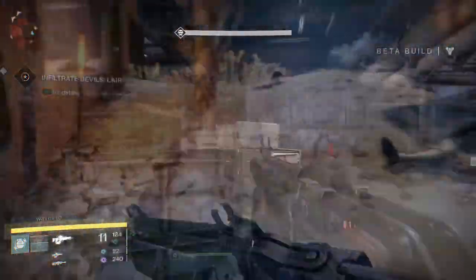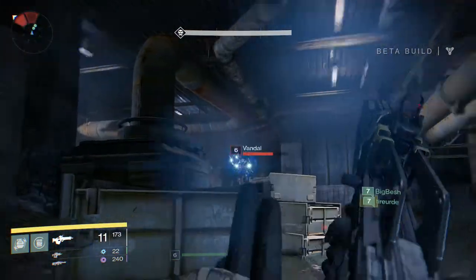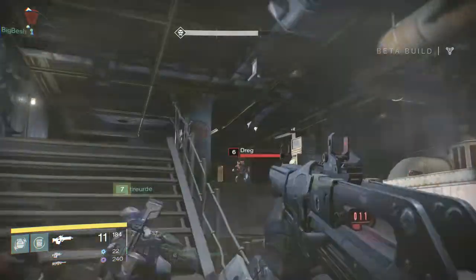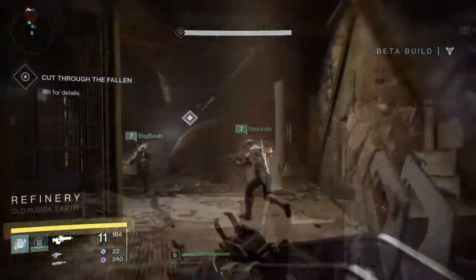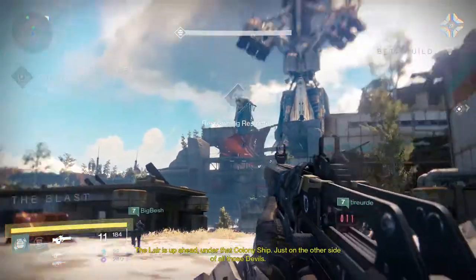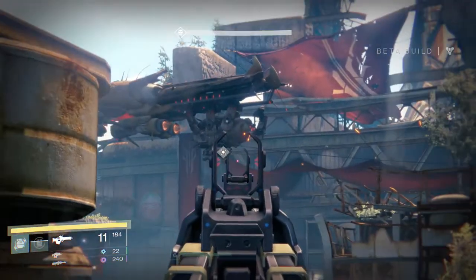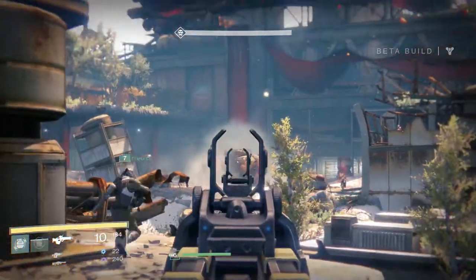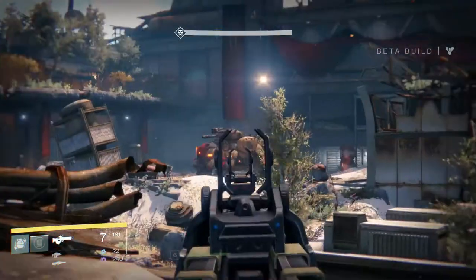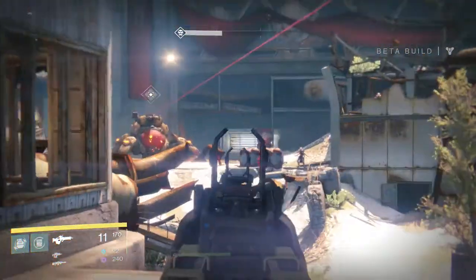The next boss is going to be a massive tank, and last time in the alpha it took about 45 minutes to kill it. The game wasn't tuned - there was no way to level up properly, and the boss was like level 6 while I was level 3 with the rest of my team. I'm hoping it won't take us long this time. We've got to get through all the trash to get to the next boss - the lair is up ahead under that colony ship. That's the tank dropping down from the ship. He's immune - maybe he can take damage once he's fully functional.